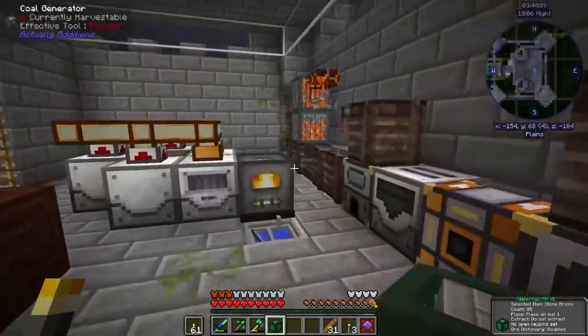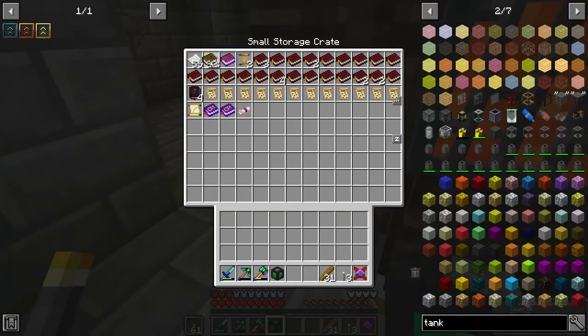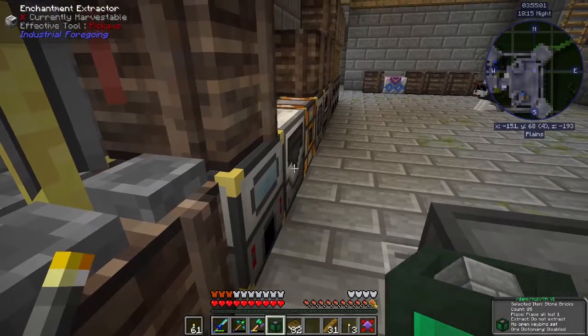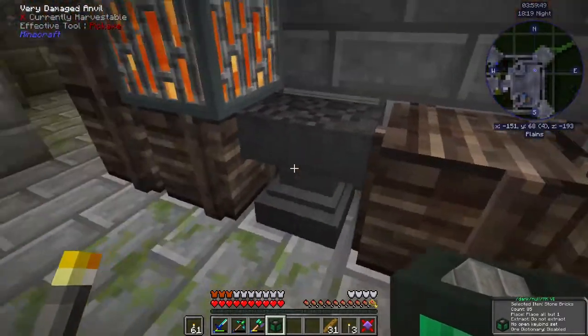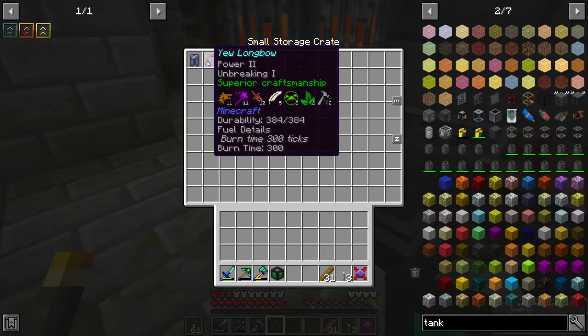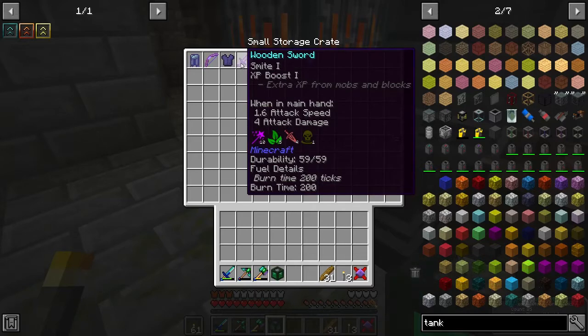Now let's go over here and grab some books — like half — and put them in our disenchantment chamber. And now let's go over here to the disenchantments. Power to unbreaking. I actually want to just add to that. XP boost. Mending. Mending.